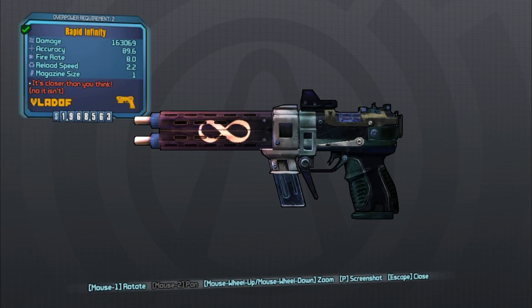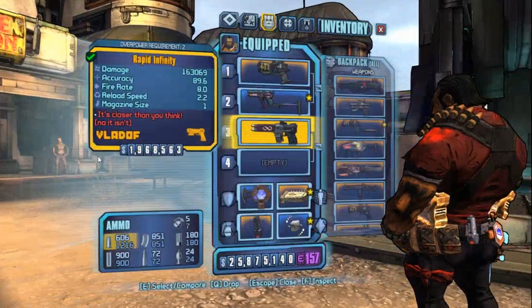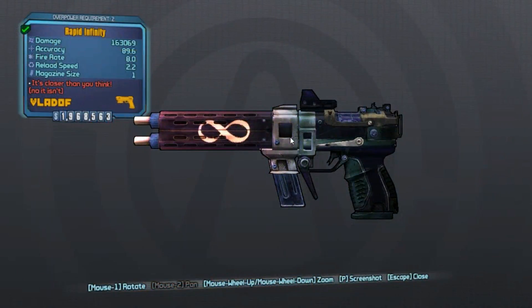Hello guys, Greyhound here, and welcome back to another legendary weapons guide for Borderlands 2. In this video we're going to be covering the Infinity, which is a legendary Vladoff pistol dropped by Doc Mercy out in Three Horns Valley.